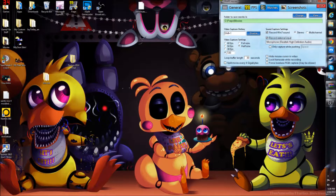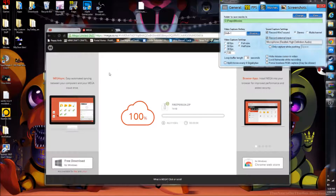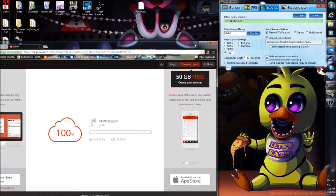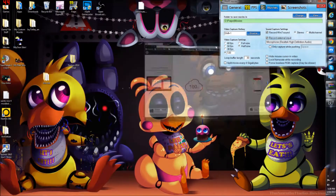The only thing you have to do is go in the description below and click the link. It will pull you to a Mega file link called firstperson.zip. You just click download to my computer and then you'll have the mod.